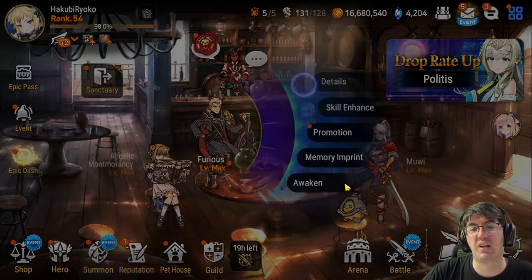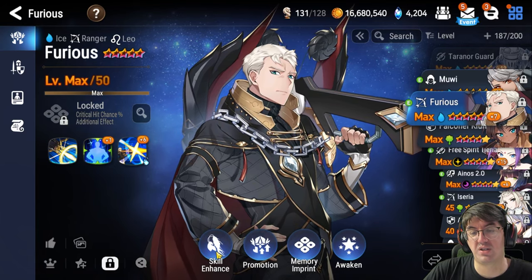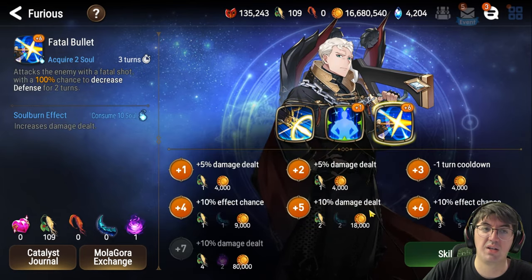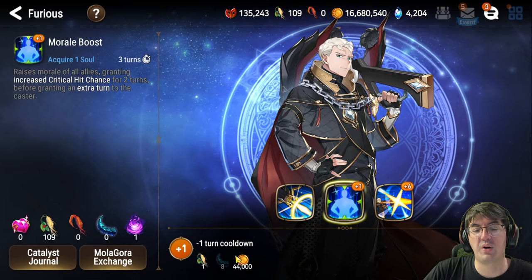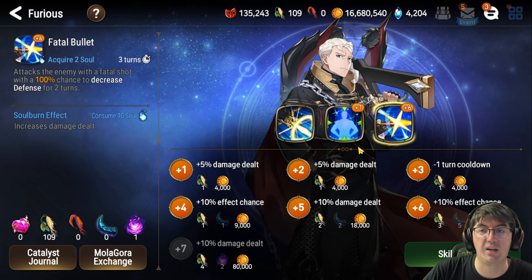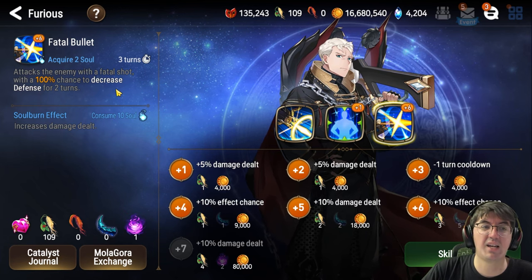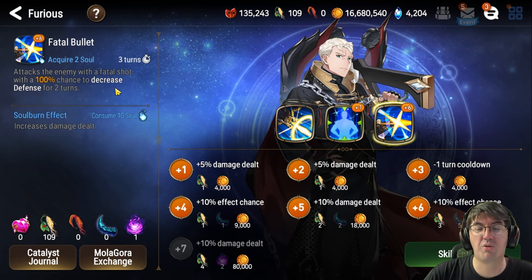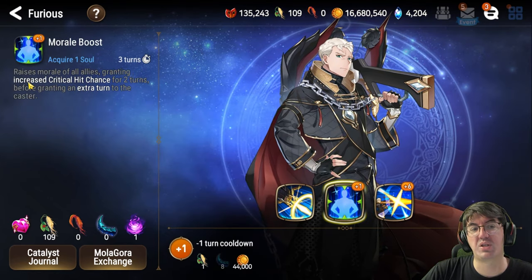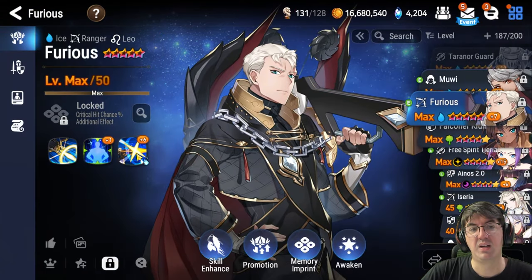As for how to build Furious, let's take a look at his details. On this first screen, you're going to want to go to Skill Enhance and enhance his Skill 2, which is Morale Boost, and also his Skill 3, Fatal Bullet. For Morale Boost, we want to get the minus one turn cooldown because it will help him activate Fatal Bullet more frequently in a fight. As for Fatal Bullet, you want to take it to plus six because it'll give you a 100% chance when he attacks to decrease the Wyvern's defense for two turns, which will massively increase the damage of your team. That is his primary role. Morale Boost helps give you a bunch of free stats; Fatal Bullet helps increase the damage of your team.